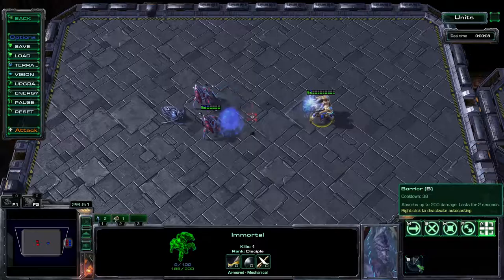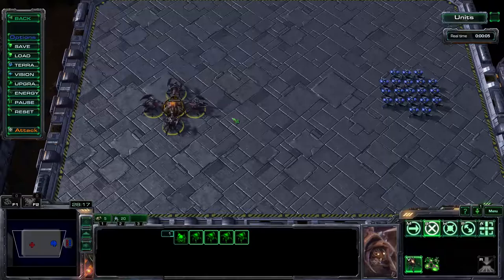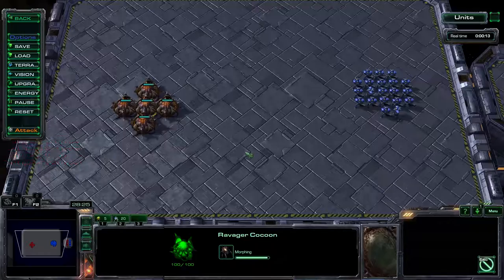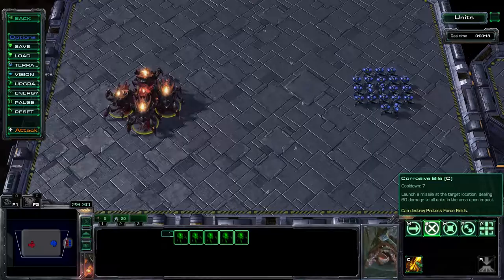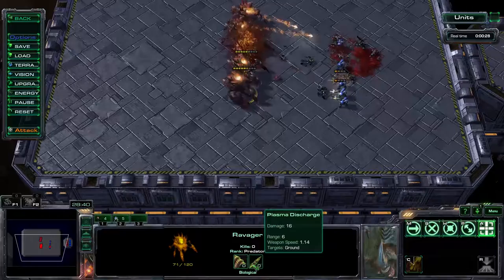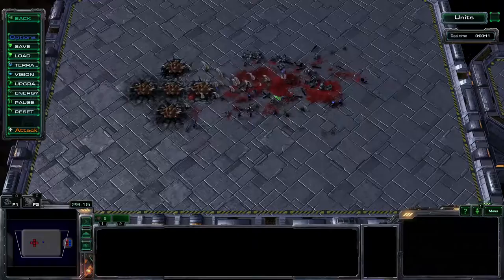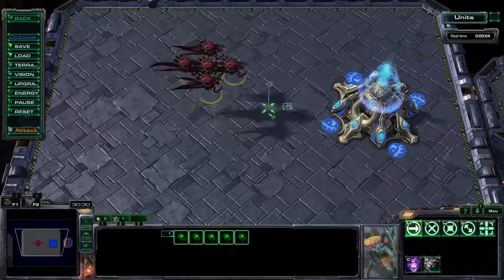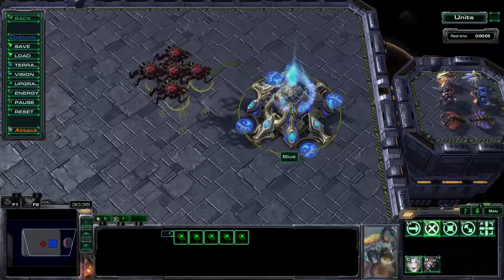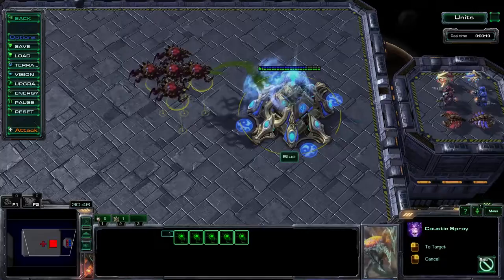Immortals no longer reduce all incoming damage by 10. Instead, they get an activated ability to absorb 200 damage, which recharges about every 45 seconds. Zerg got a new Roach evolution — they can now evolve into Ravagers. Ravagers have the Corrosive Bile ability, effectively letting them siege an area, and they still have a standard attack with a range of 6. The Zerg also got the Lurker back — a splash damage, line-ranged unit that can only attack when burrowed. Corruptors no longer have the Corruption ability; instead they have Caustic Spray, which deals 7 damage per second for 4.5 seconds, increasing to 35 damage per second, making it appropriate for building removal.